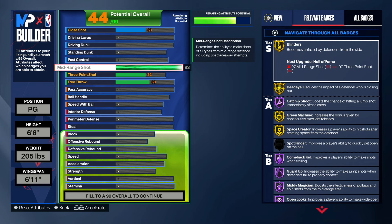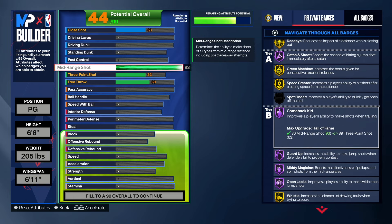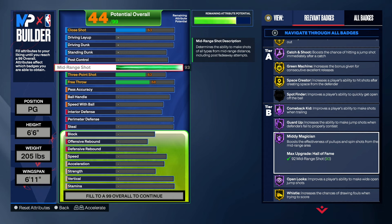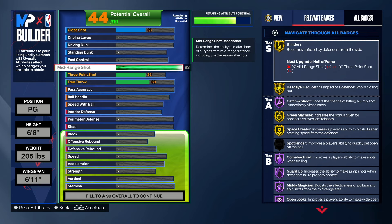With the 93 midrange, we get blinders on gold, dead eye on gold, catch and shoot on hall of fame, green machine on gold, space creator on gold, comeback kit on hall of fame, guard up hall of fame, and middy magician on hall of fame — which is very good. We get open looks on hall of fame, which will allow us to green all of our open shots. We also get whistle on gold. These badges are insane — you've got all the good badges you need on gold and hall of fame, so you'll definitely be able to shoot on this build right off the rip.